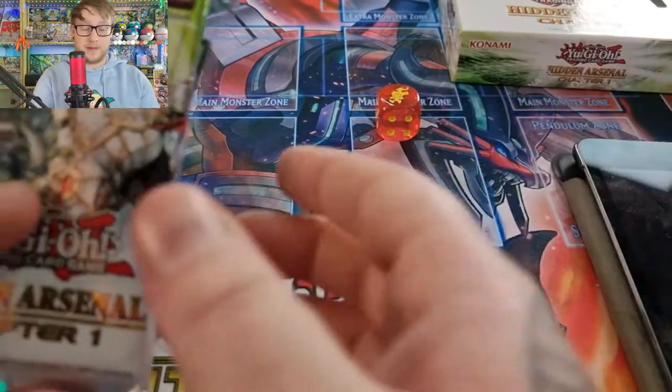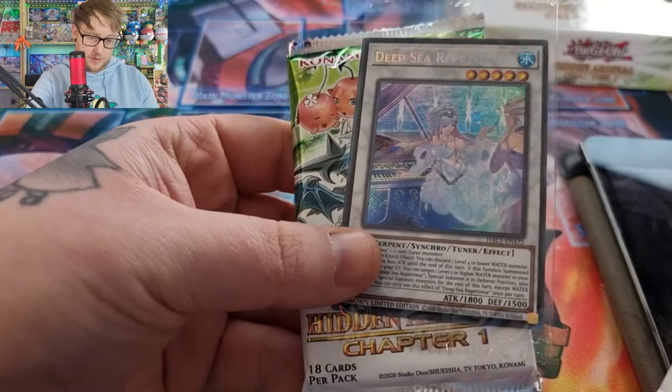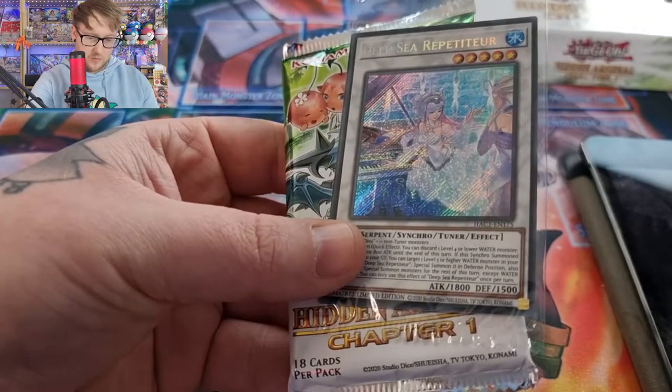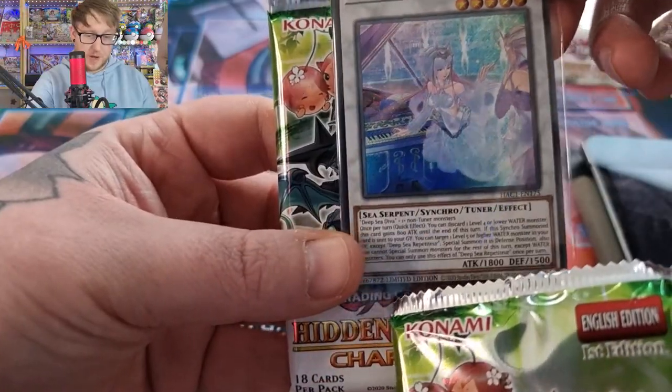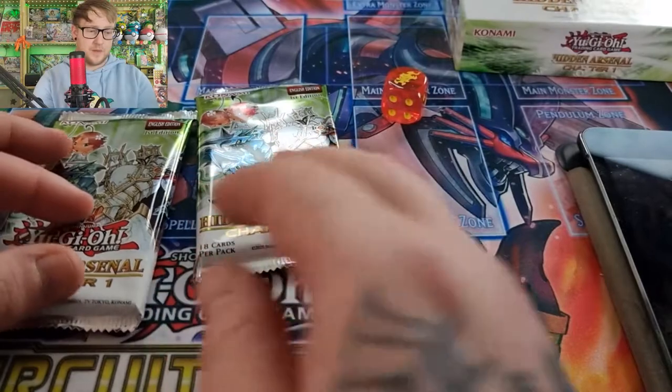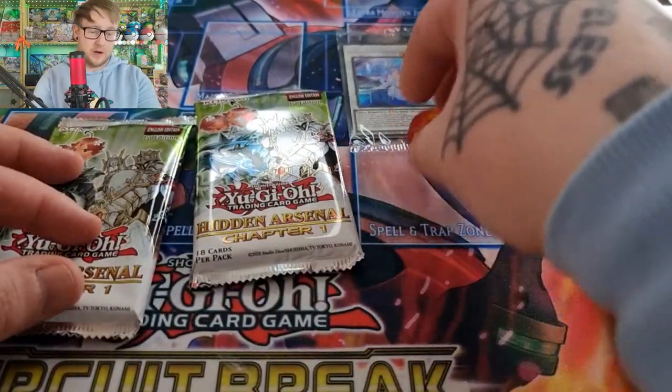So there are our beautiful packs. And our promo is — what is it? I can't see with the camera. Deepsea... Rupture. That actually looks pretty cool. Is she playing a piano? She's playing a piano for someone. Looks pretty interesting. So we've got our two packs here.